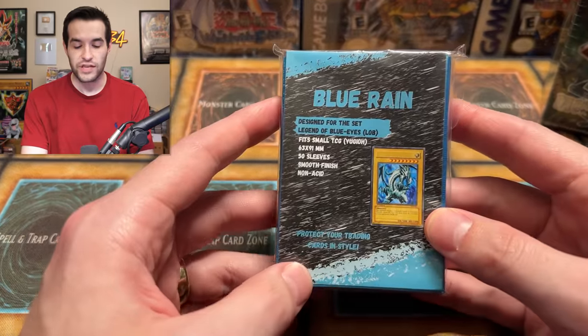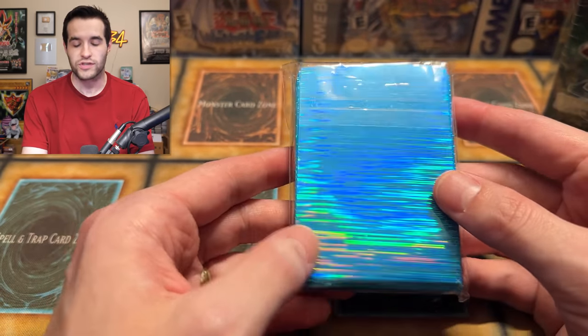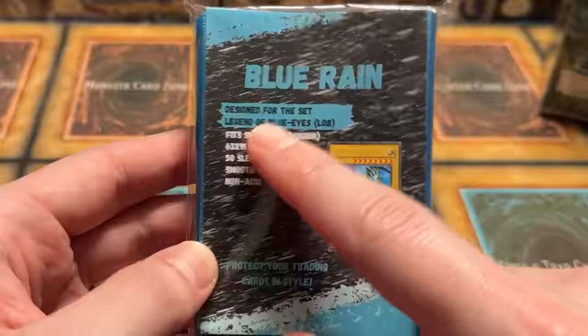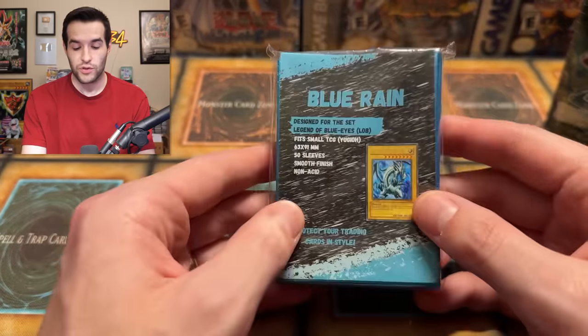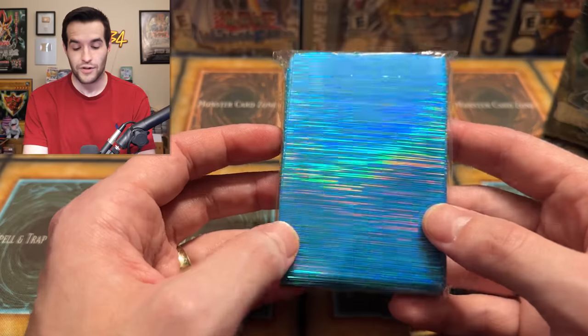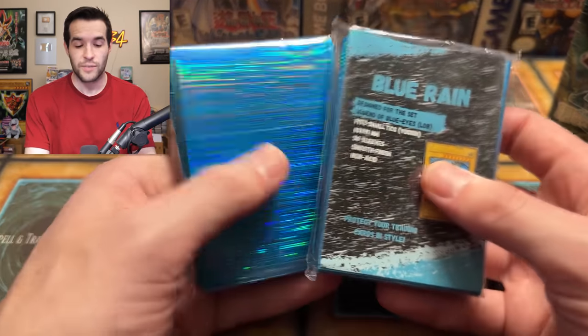Before that, we do have something to mention. A friend of mine, Gezi TCG, has made these new sleeves — they're new but they're like old style. They're called Blue Rain. They're kind of like old school sleeves; you remember back in the day we had all these really shiny patterns that people used, and Blue Rain is based off of those. These are specifically designed for Legend of Blue Eyes. He is selling these at the moment and I'm a big fan of how they look. There'll be a link down below — I do have 5% off, and a discount code in the description. They'll be on the Strictly Sealed website, where him and Gezi TCG are working together.